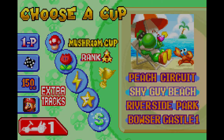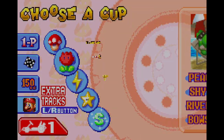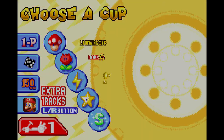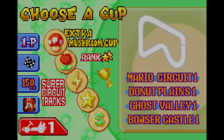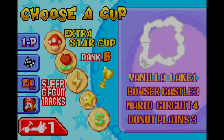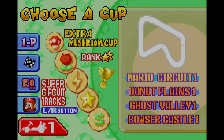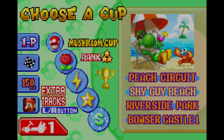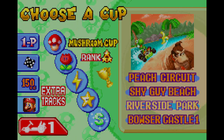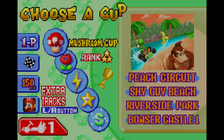We have a lot of cups here. We have the Mushroom Cup, the Flower Cup, the Lightning Cup, the Star Cup, and the Special Cup. I'm gonna be doing all these cups. You also get extra cups: the extra Mushroom Cup, extra Flower Cup, extra Lightning Cup, extra Star Cup, and extra Special Cup. To unlock these cups, I'll explain when we get to them. First, we're gonna start off with the Mushroom Cup, which features Peach Circuit, Shy Guy Beach, Riverside Park, and Bowser Castle 1. Without further ado, let's get started — I really love the screenshots of these tracks.